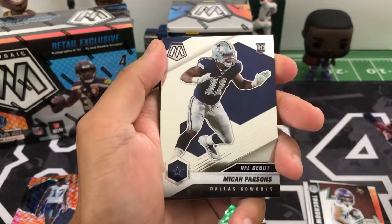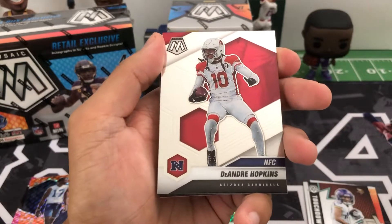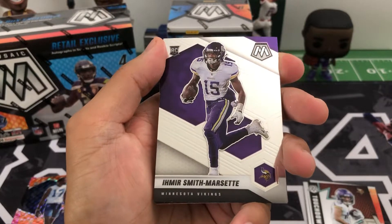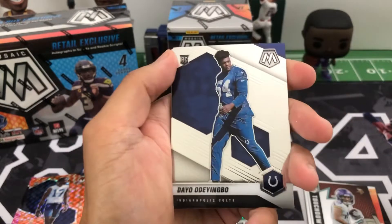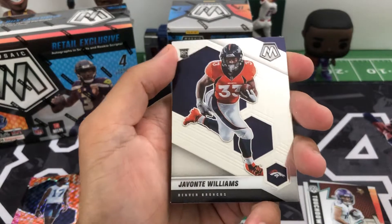Here are our orange reactive parallels: Ezekiel Elliott, Adrian Amos, Brian Urlacher, and rookie Mike Strachan for the Colts. Also NFC DeAndre Hopkins, rookie Amir Smith-Marsette for the Vikings, Ben Skowronek for the Rams, and Javonte Williams.